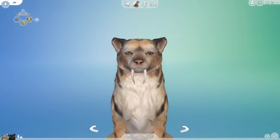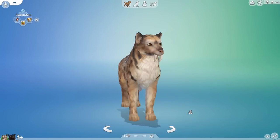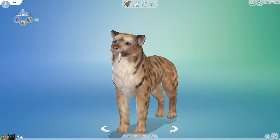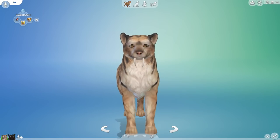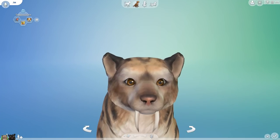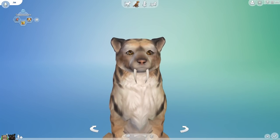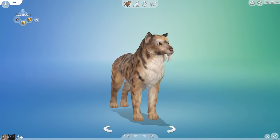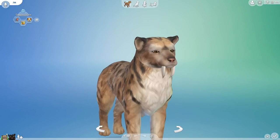Hello everyone and welcome back to our Sims 4 laburgatory challenge where we are going to be mixing and matching all sorts of different animal genes to see what kind of curious creatures we can create. I had an idea today that has once again drawn us back to the prehistoric side of our gene library — we are returning to the saber tooth tiger. You guys have had so many ideas for different saber tooth tiger cross mixes, and I've been extremely tickled to see how many of you are enjoying a return to our laburgatory adventures. The most important thing in science and really life in general is a sense of curiosity.